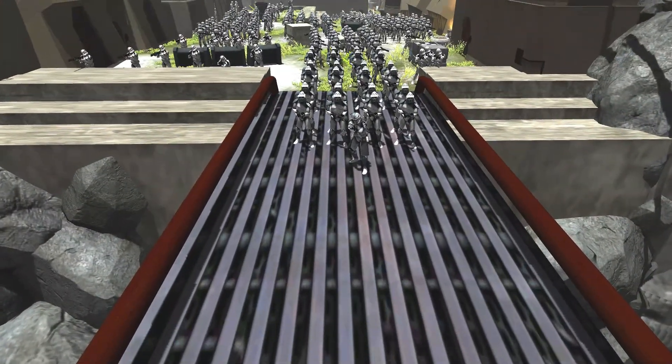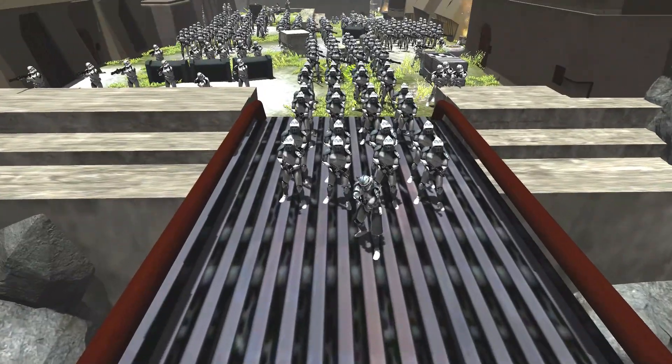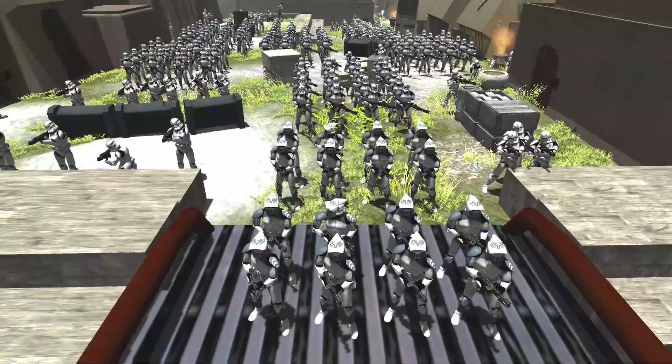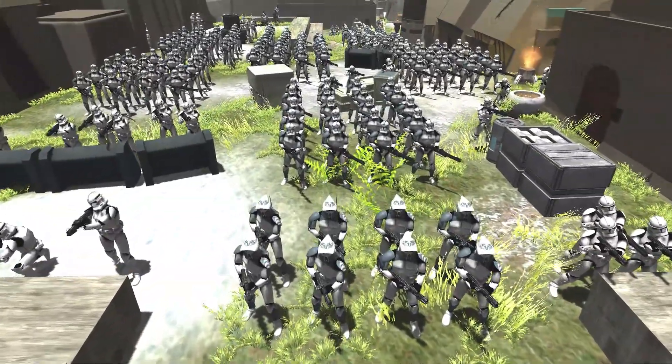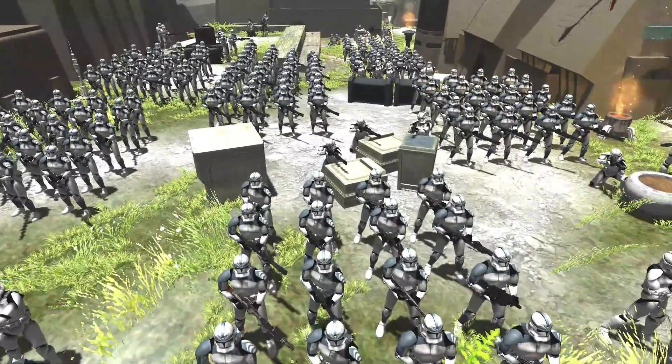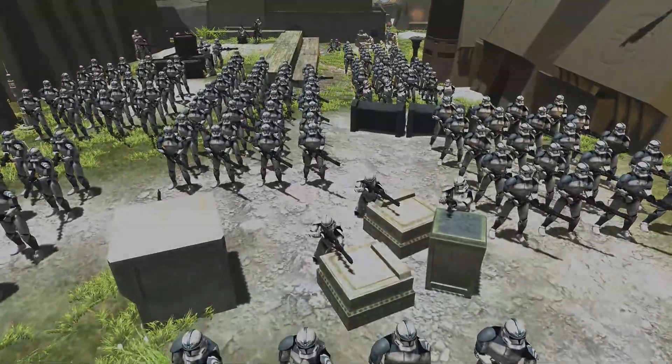Commander Wolf and the 104th Wolf Pack Battalion have landed. The shiny troopers are taking a break, resting and defending the bridge, while the Wolf Pack will push forward in their assault. The veterans are taking over the battlefield.